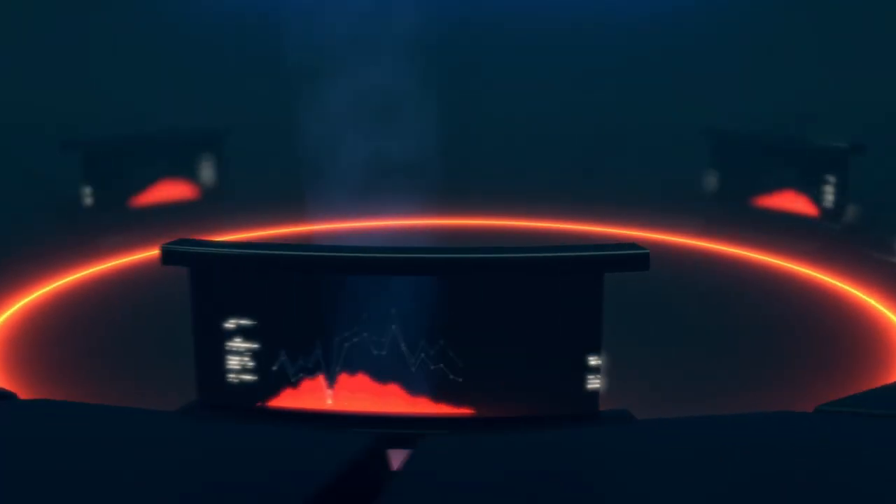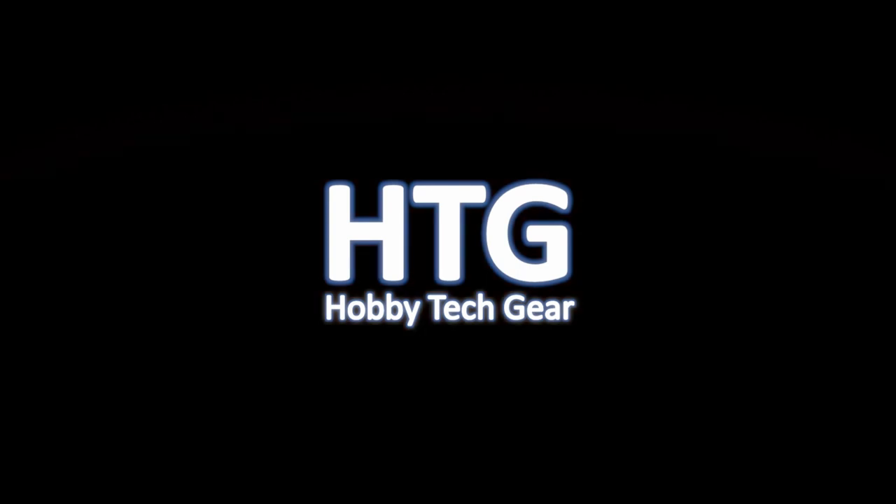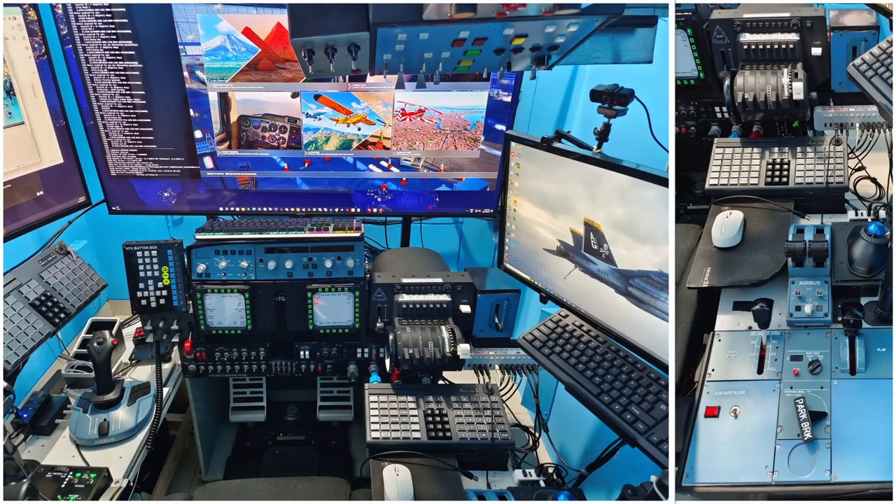Before I go in, if you've seen my other videos, I have a DIY cockpit. On the left is an Airbus controller from Thrustmaster. In the center there's an FCU panel I created myself — you can adjust altitude, heading, speed, and everything. Below it there's a Kogar HUD button panel I use for lighting functions in the A320 NX FlyByWire.